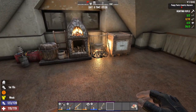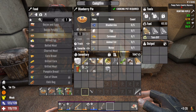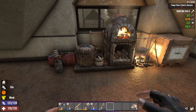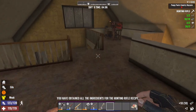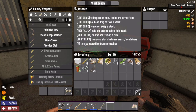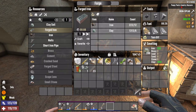Good morning and welcome to day six of our 7 Days to Die let's play. I have a couple foods cooking here, and we also got some forged iron going in the forge. We can make a level two hunting rifle. Let's go ahead and grab that. I'm going to go ahead and make an iron spear also - we need 16 forged iron.